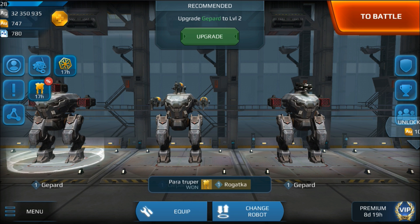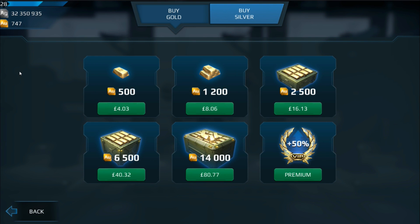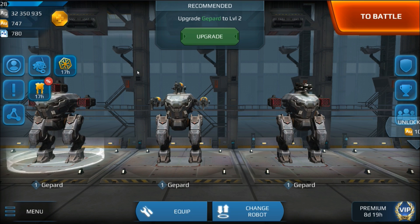Today, I'm going to be talking about how to get some more gold, because the gold is horribly priced as you can see. Four quid for 500 gold — that is an absolute rip-off. It's actually disgusting how much they charge. Premium is also something you don't need, even though I foolishly bought premium when I first started playing this game about a week ago.